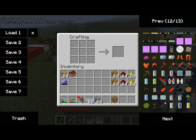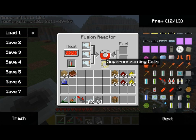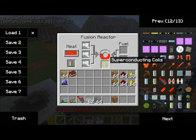So let's break this down into individual parts. The first thing we need here is conducting coils. There's actually two types that you can make, and I'll show you the two types here. I recommend using the gold version over the copper version because it's more efficient.